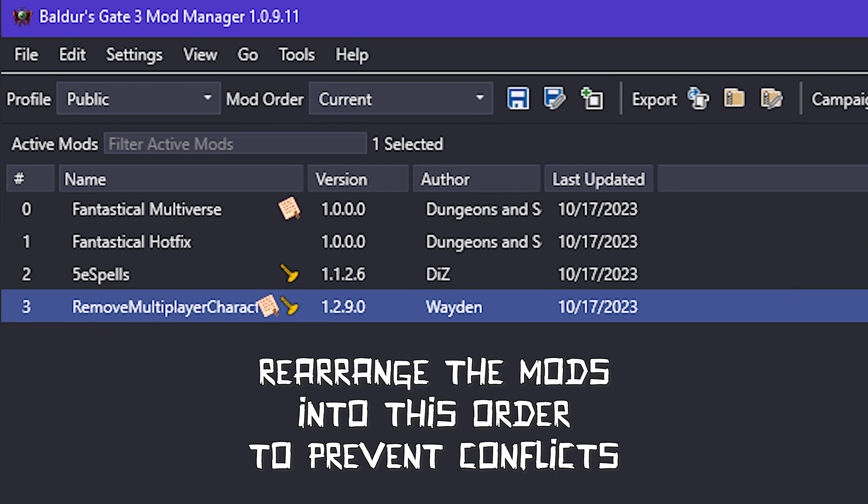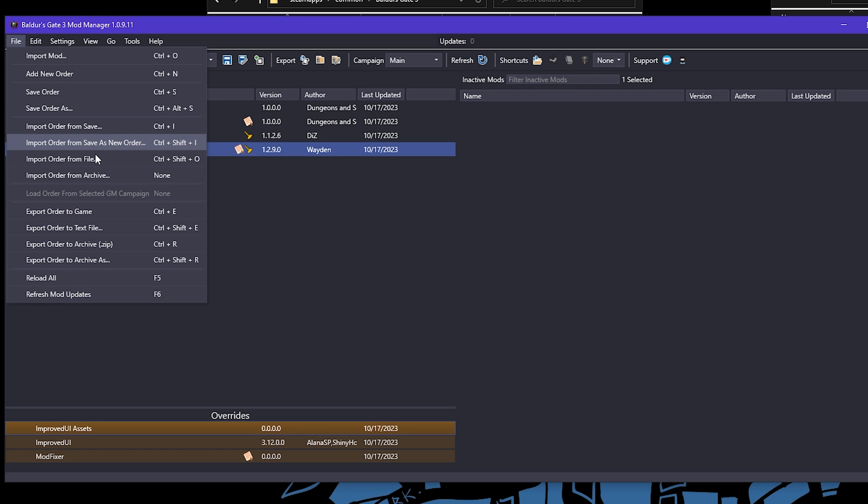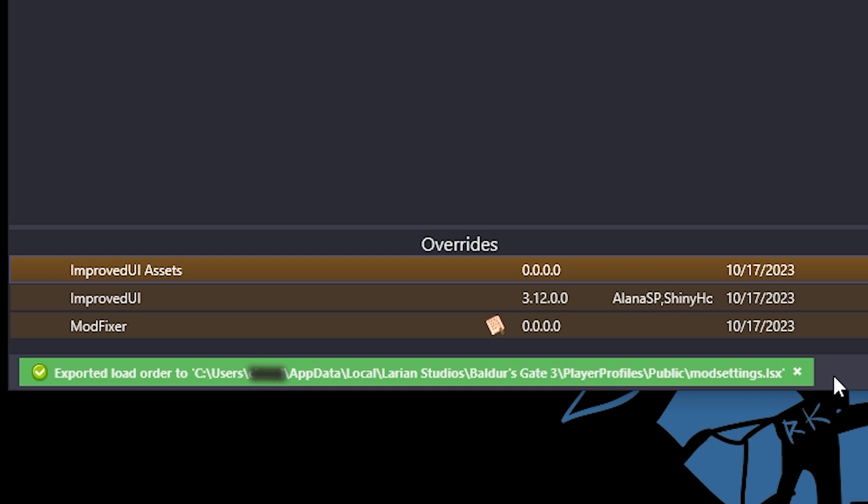Once your left-hand column looks correct — you have your overrides and your mods — go ahead and hit File, then Export Order to Game. Once that's done, you'll see a note pop up saying the load order was exported to wherever your mods are, indicating it was successful.